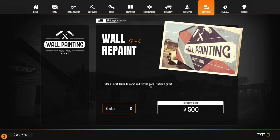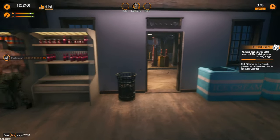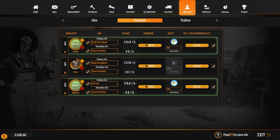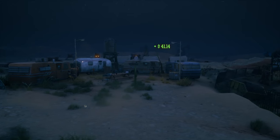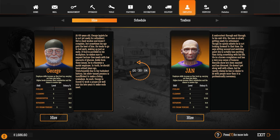Under services, there's a wall repaint option — order a paint truck to come and refresh your station paint. That might actually be worth it eventually. Let me check the fuel situation — no one there, good. Employee-wise, we should now be able to buy a new trailer — excellent!